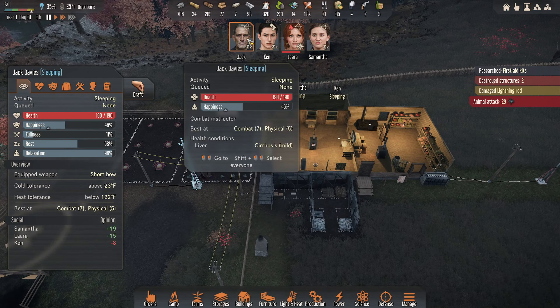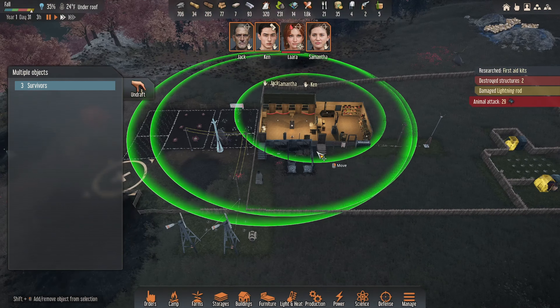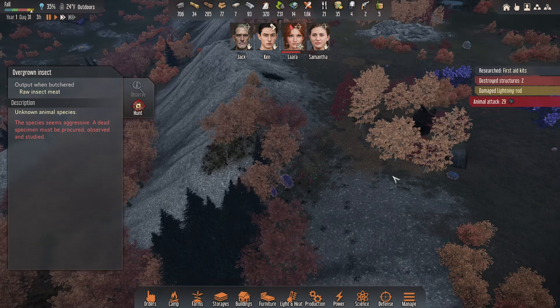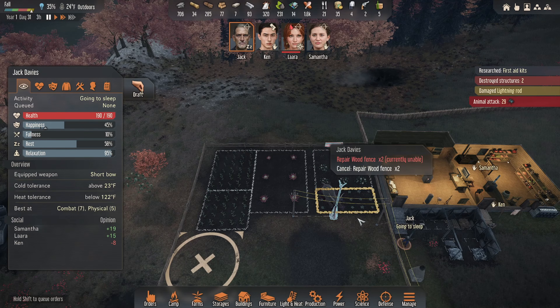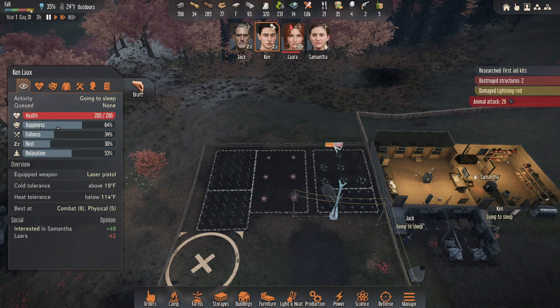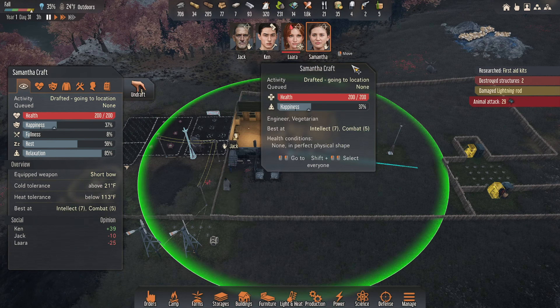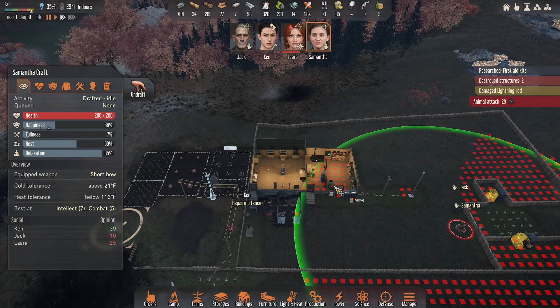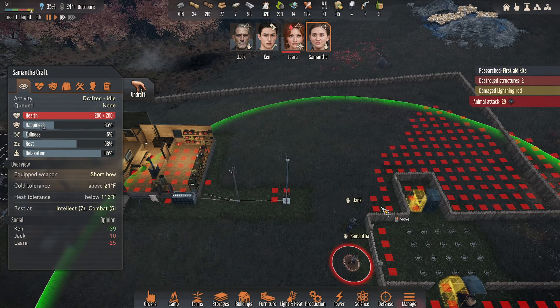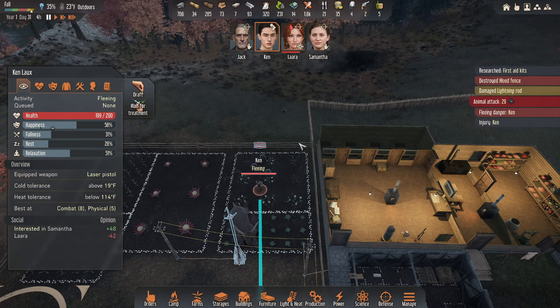Oh my God — we didn't get a chance to fix that fence. I wonder if that's going to be a problem. Where are they? Yeah, that's going to be a problem. Jack, undraft. Repair that thing, Jack — get up. You're not going to sleep, buddy. You're going over here. Samantha. Why is Ken not hustling? Bro, hustle. I might put a tower right there — it might be a good place. Sugar honey iced tea — now this backfired. Draft the hell out of there, dude. Well, this isn't good.